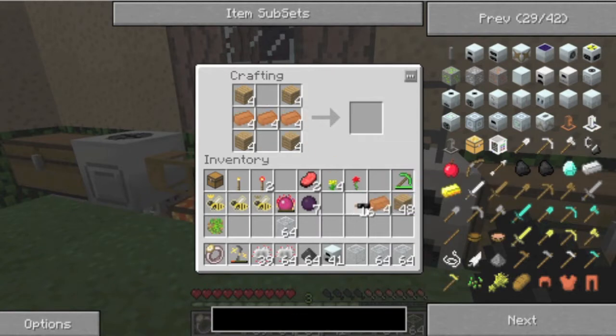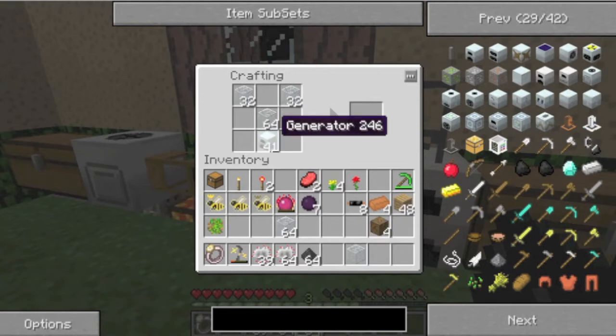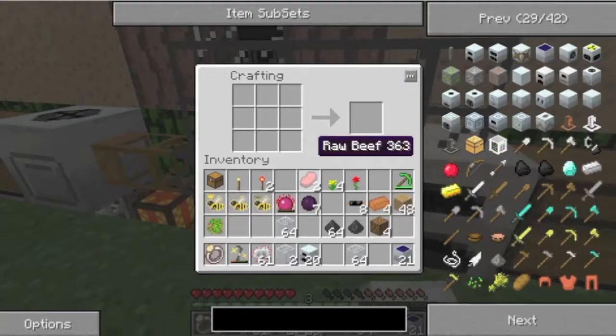First we need to start off with a low voltage transformer, which is just copper cable, planks and copper. Now we move on to the solar panels - I think I've got the glass the wrong way around. There we go. So you've got coal dust - that's just coal in a macerator - generator, electronic circuit, etc. I should have more coal dust. There we go, so I can make even more.